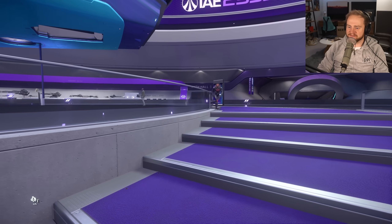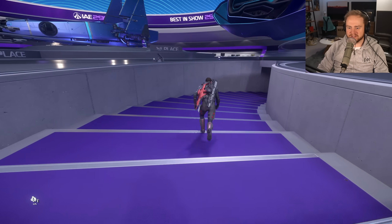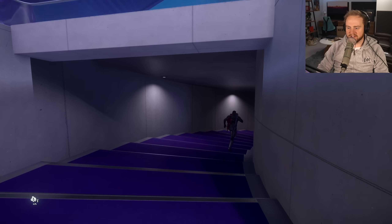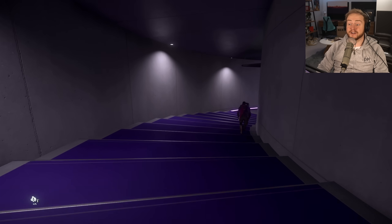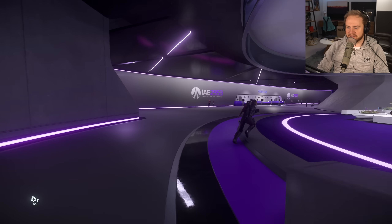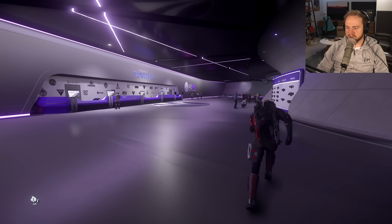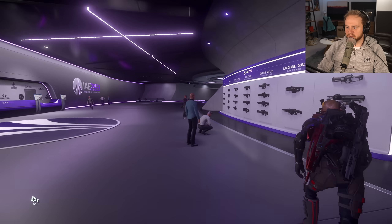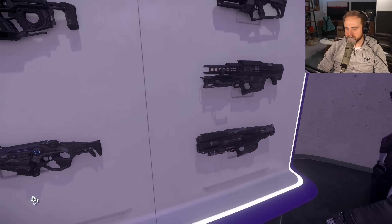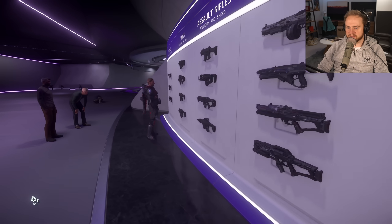That guy had some cool armor - let's go downstairs. Talking of armor - nice segue. I think it's down here, actually I think it's in the middle. Oh, you can buy all the weapons here - rail guns, rocket launchers. Really good time to buy stuff.